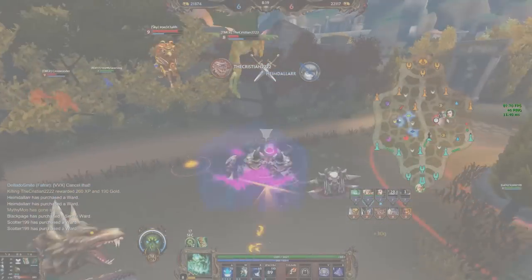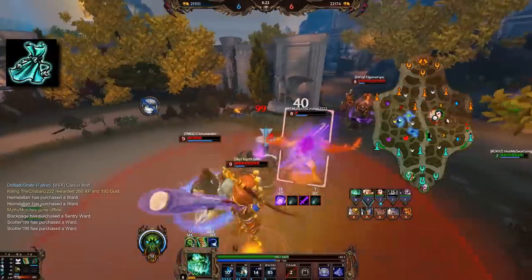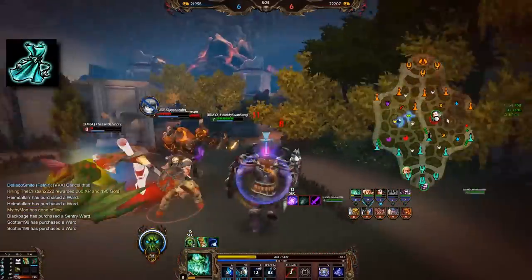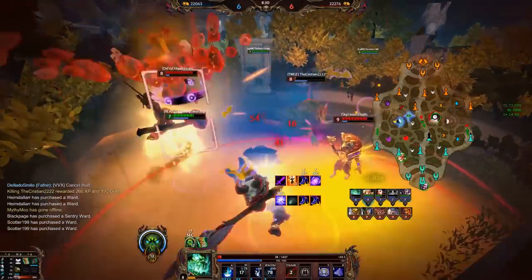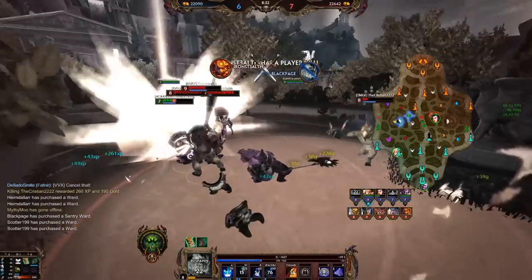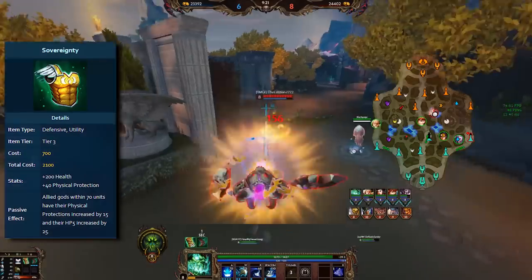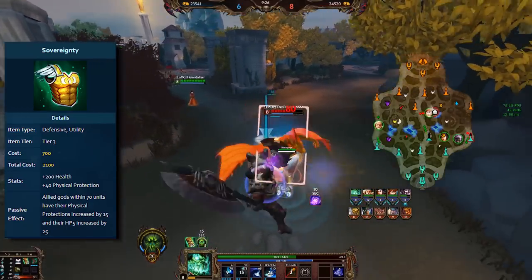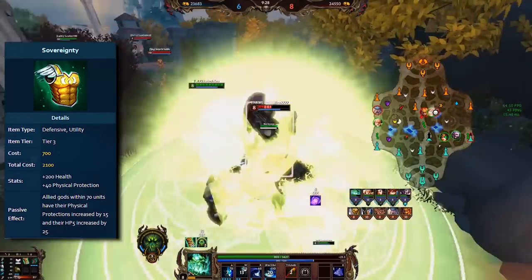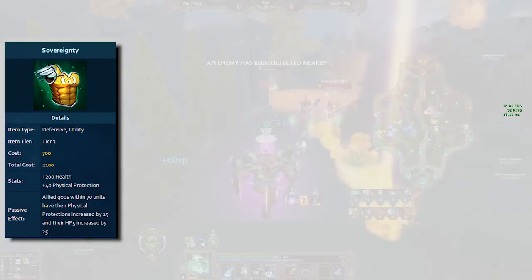Another item that could obviously be thrown into the competition here would always be Hide of the Urchin for the full defensive stats, but once again we're looking at aura items here that support your team more, and as such Jade Emperor's Crown simply makes a lot more sense versus Sovereignty. A quick reminder regarding the stats for those of you who have not been keeping track of the changes: Sovereignty is 2100 gold, 200 health, 40 physical protection, and the aura gives allies 15 physical protection and 25 HP5.